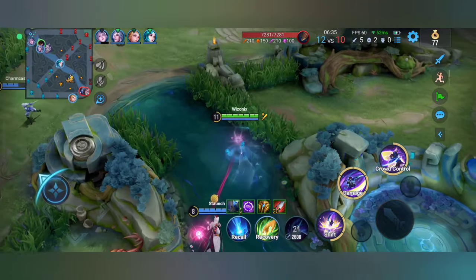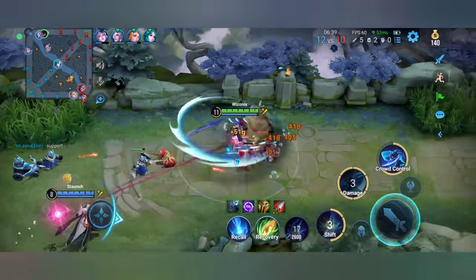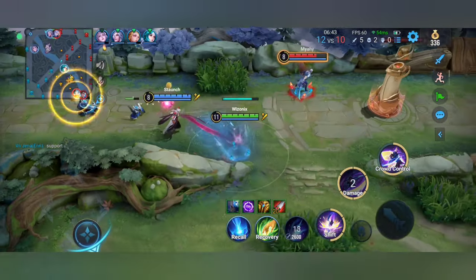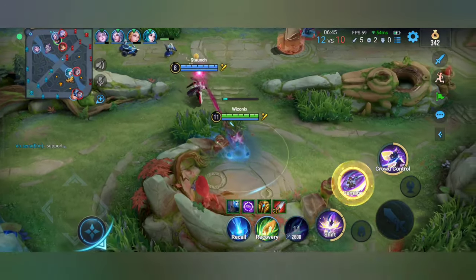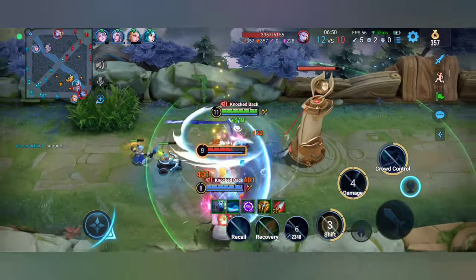The quad kill put us on five kills, which is really good — a lot of gold. Now you guys can see that I'm actually getting my second ability completely out of cooldown if I get three stacks and use all three auto attacks right there.